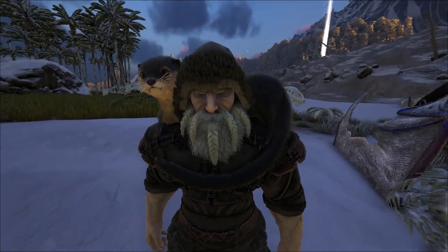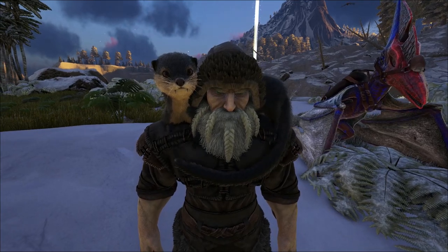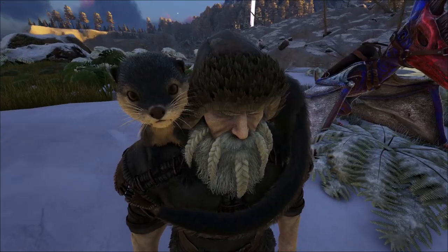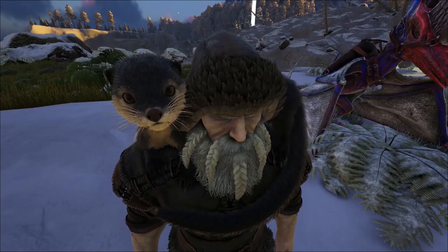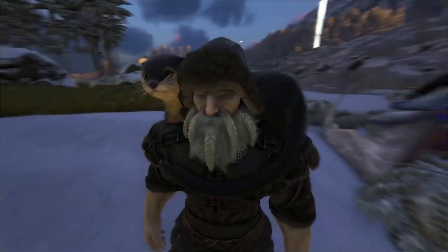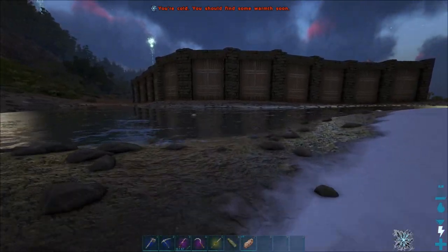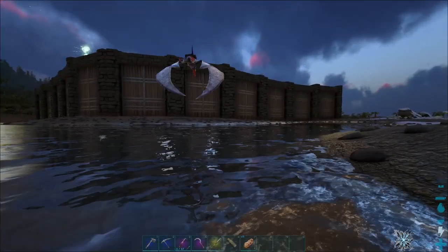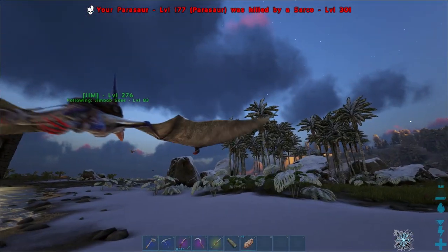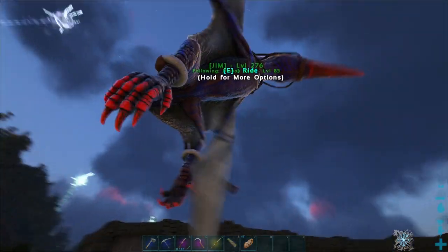I couldn't find another otter - I've been up and down that river so many times. So I've got one, and she's a beauty. Oh look at that little cute face, I can't get over it - I just want to smoosh you! So we're going to find out about the gathering abilities. It has the ability to gather black pearls and silica pearls. Looks like Evo's base is having some troubles - your parasaur was killed.